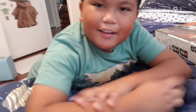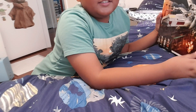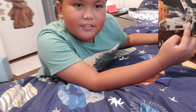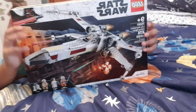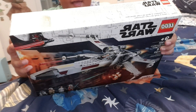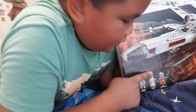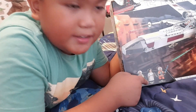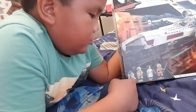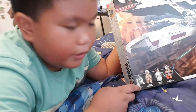Hi everybody! So this is the third LEGO I'm building. This one isn't really my present but it kind of is, because we bought this using a gift card from Target. I'm especially excited about this one — you can already see it on this side. So here it is: it's Luke Skywalker's X-Wing! There are four characters: three characters and a robot. There's Luke Skywalker, Princess Leia, General — and R2-D2.